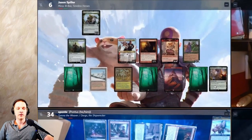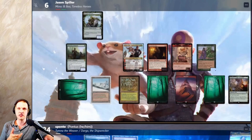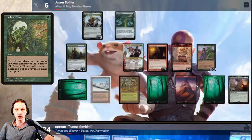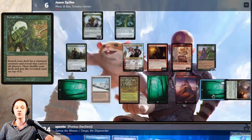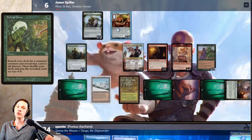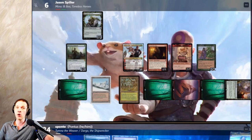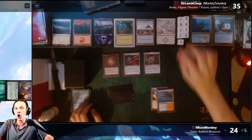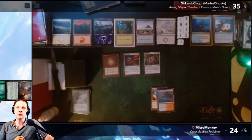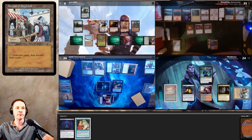Minsk untaps, plays Yavimaya, Cradle of Growth, turning everything to forests — my Bazaar of Baghdad can now tap for green, which I'll never use. He casts Sylvan Tutor, pays four mana for Mystic Remora, finds Protean Hulk and puts it on top. He pluses Minsk putting more counters on Boo — now a 7/7 — and passes. Crom and Armix don't pay for the Mystic Remora; we're happy to see it disappear. They pass to me.